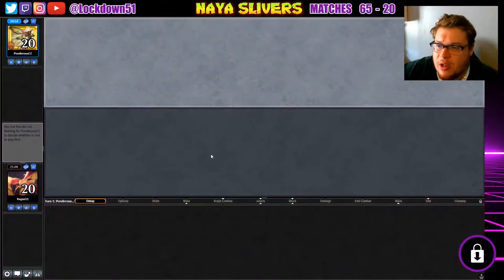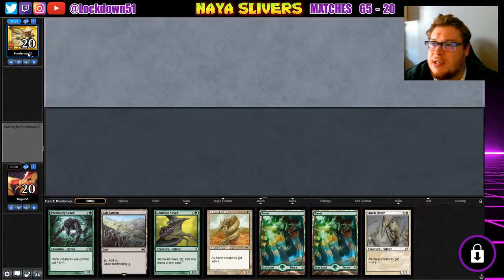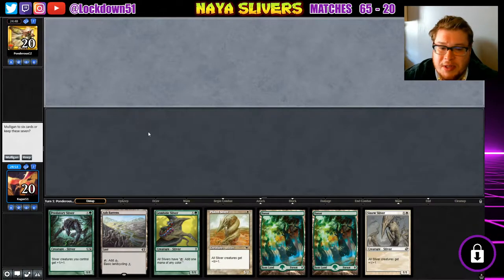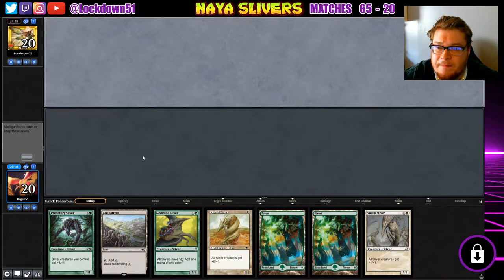Welcome back everybody, it's time to lock down some Naya Slivers. We're up against PonderousCZ — I think that's a special symbol, it's gotta have won some stuff there, 2019. That's an electricity symbol, pretty sweet looking. We can keep this hand; they're going first.